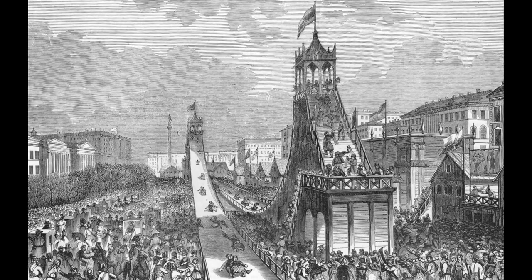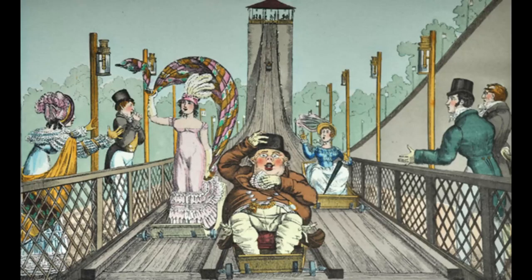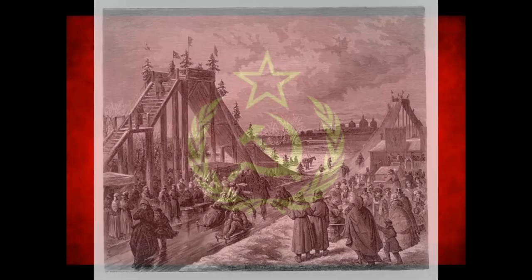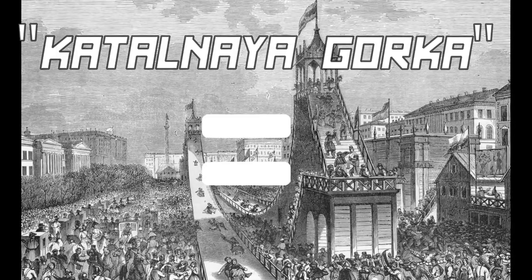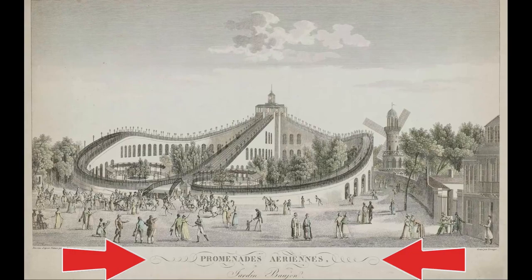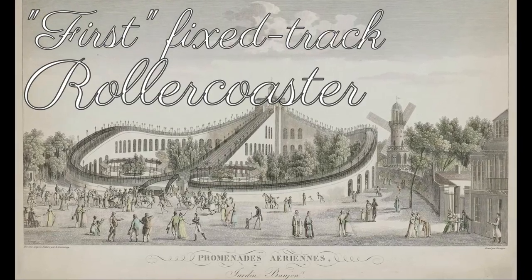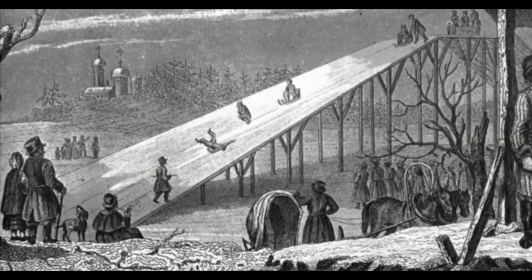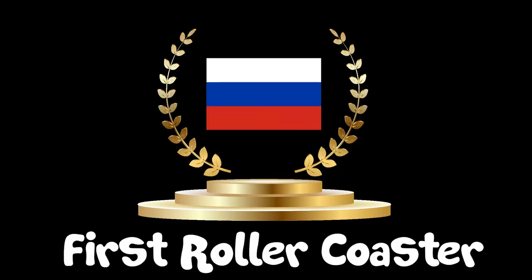Fun fact! The world's first roller coasters were called Katalina Gorka, where riders would climb into giant ice cubes or wooden sleds and slide uncontrollably down massive ice ramps constructed in the middle of Russian towns. Katalina Gorka, translated from Russian, means roller coaster. The French say their Promenade Arianes was the first fixed-track roller coaster, constructed in 1817, which is a bit pretentious considering the Russians were killing themselves on ice mountains for like 40 years prior to this. So I tend to say the Russians were first, because, well, they're not French.